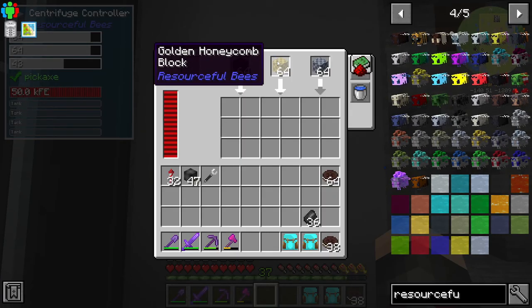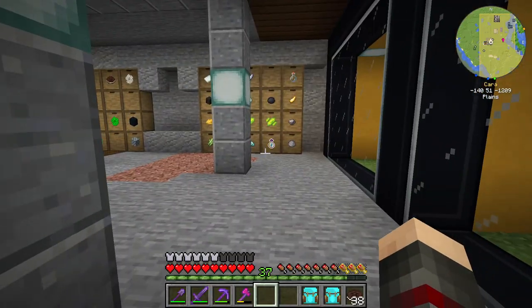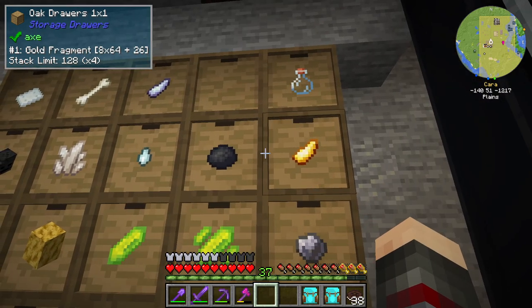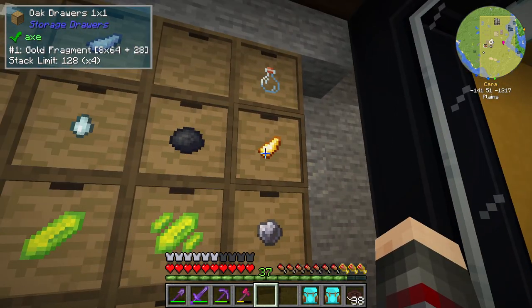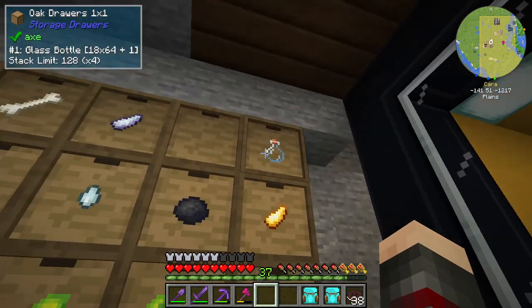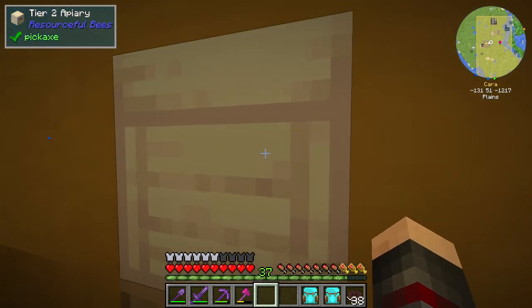We actually have tin bees, gold bees, and rubber bees producing here. This thing is now processing honeycomb blocks — about seven at a time. I'm making rubber because I want to get into the IC2 stuff. Tin because you also need tin for IC2, and copper to get into the IC2 stuff.